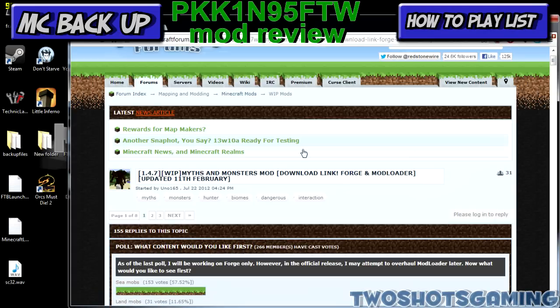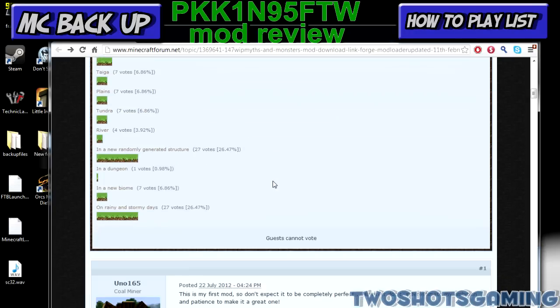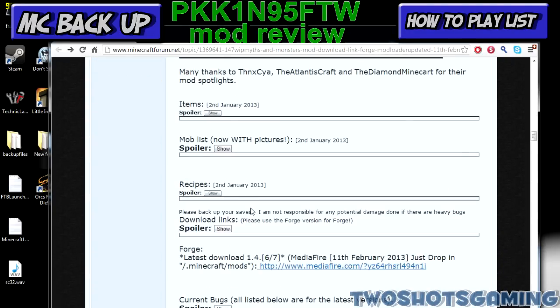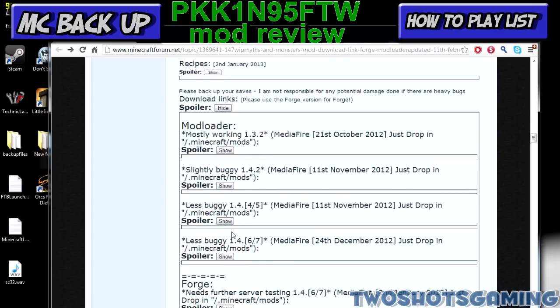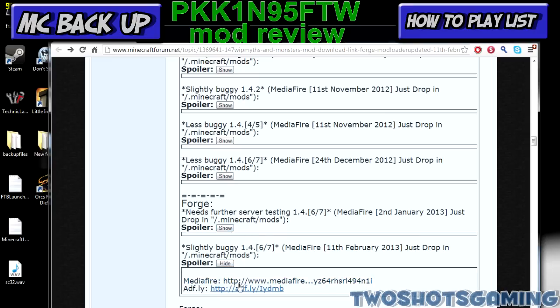First thing we're going to do is look at the mod maker's page real quick. You scroll down to the download links right here — this is Forge. You don't need the old Mod Loader versions; he switched to Forge, so use this one right here. Download it right from him — it'll probably be the easiest download because that's the one he most likely worked on.